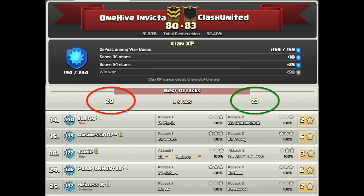Real quick, just want to acknowledge our six-star warriors. Justin had his first war in Invicta — he was a co with me over at Swarm — and he put up a six-pack. Messy, or Rocky as we call him, had a six-pack. Jamie had a six-pack. PH, Paragon Hunter, had a six-pack with drags — we'll watch one of his attacks today. And HB with a six-pack. Without further ado, let's get into the war attacks.